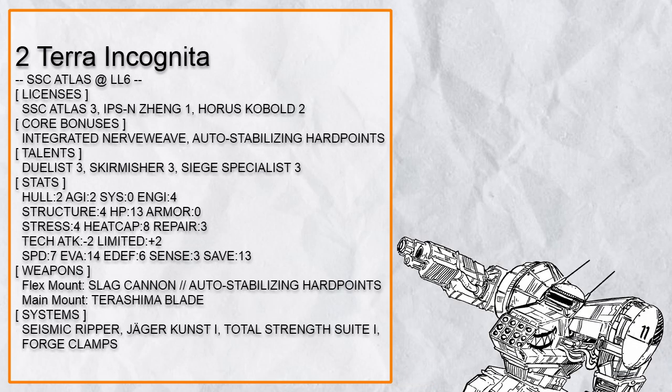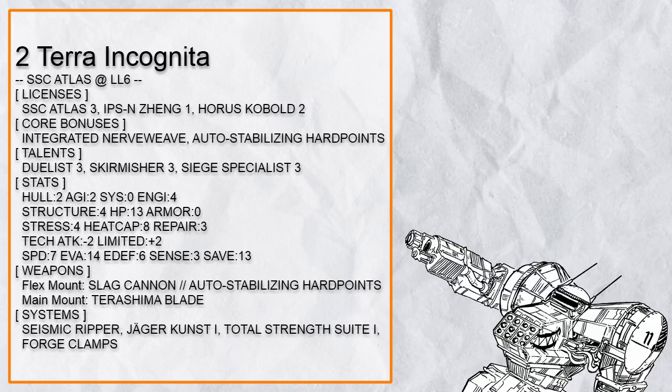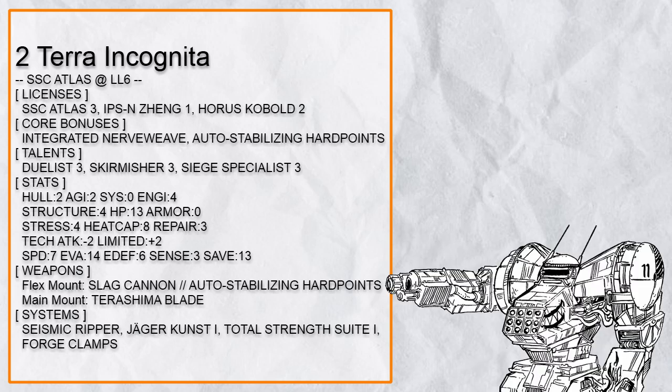Second in the list is 'Terra Incognita,' an earthbender Slag Cannon Atlas. The Slag Cannon serves multiple functions: it can trigger Siege Specialist to knock people around, and the resultant block it creates can be yeeted with Total Strength Suite 1, bounced off with Jaeger Kust 1, detonated with Seismic Ripper, or clamped onto with Forge Clamp. Dualist combined with Terashima is an extremely powerful tool, and Skirmisher with Integrated Nerve Weave allows this Atlas to dash across the battlefield without harm. This is a powerful controller striker build that can manipulate the entire battlefield with ease.